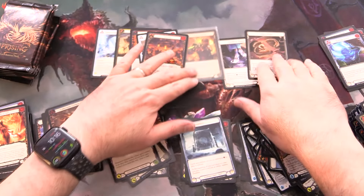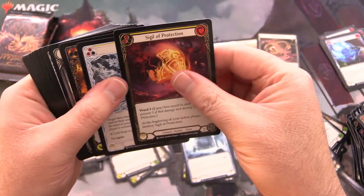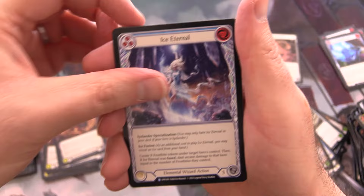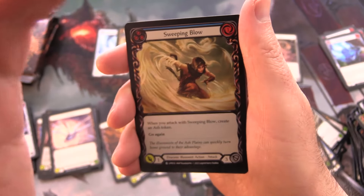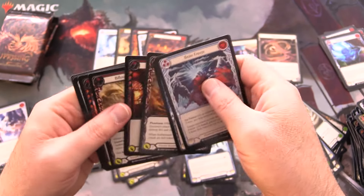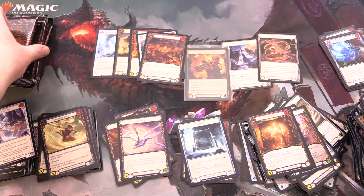Turning out to be quite the spicy box — foil legendary, two cold foils. All we need now is a marvel and this would be an insane box. We have Ice Eternal and Invoke Chromai — saw that one earlier — and Sweeping Blow for the foil. I think my foil got mixed up with the dragon pile.